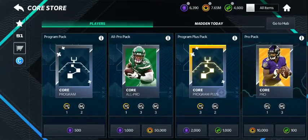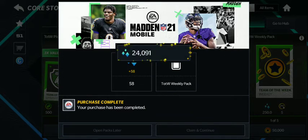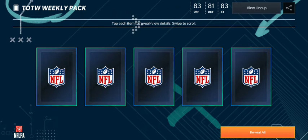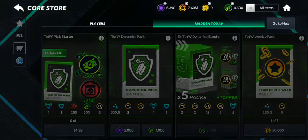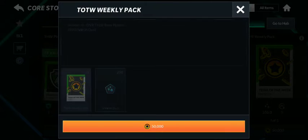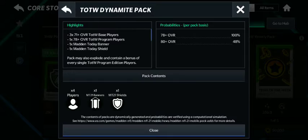Hey guys, this is Kona Blitz standing in for this week's Team of the Week pack opening. I wonder if you can pull the Elite version from these packs. It only says like 75 plus, so I don't know if you can pull the 81 pluses. I know you can from this one but I don't want to spend my gems right now.